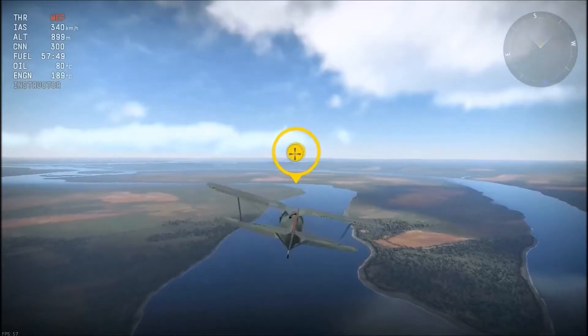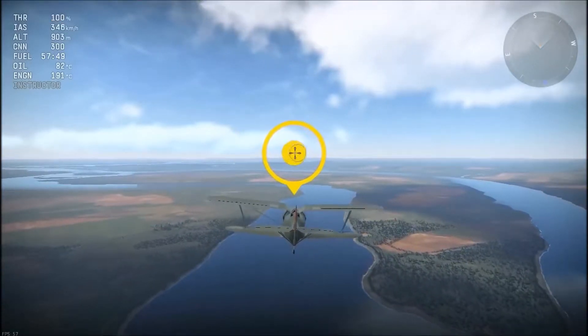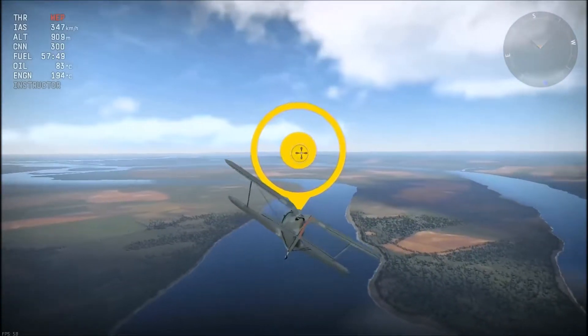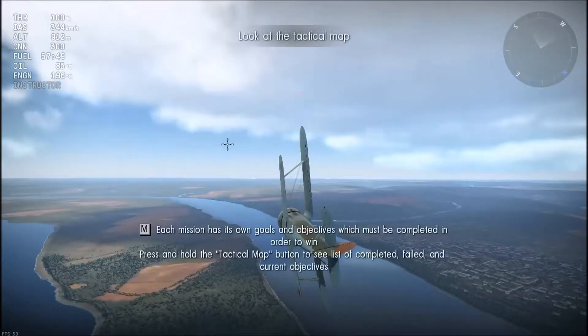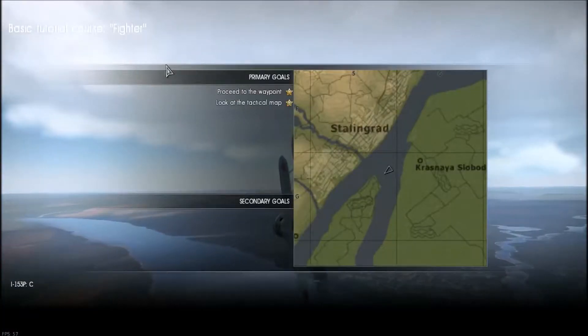The throttle lets you fly at maximum power. I'll explain how to show everything in the top left corner because you guys won't have all of that by default — I personally added those indicators. Even on this other account, I'll explain everything to you guys.